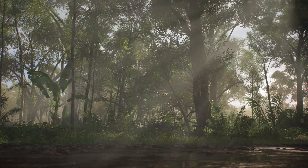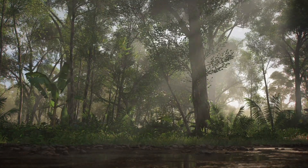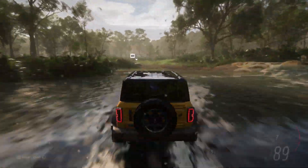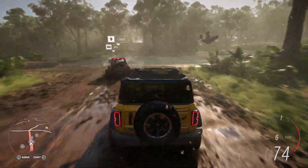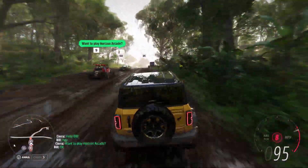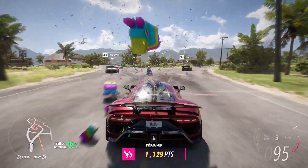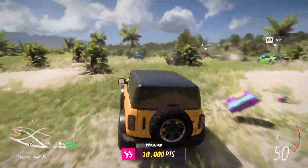We'll now head deep into the rainforest and rejoin Bill and the rest of our players. Here we see our new volumetric lighting system filling the scene with god rays as sunlight dapples through the dense rainforest. A Horizon arcade minigame is about to start. Forza Link knows that Bill loves minigames, so it intelligently prompts Sierra to invite Bill. Bill accepts, and they're seamlessly linked together with their GPS route set. This minigame is called Piñata Pop, signalled by the Horizon cargo plane dropping a payload of piñatas.